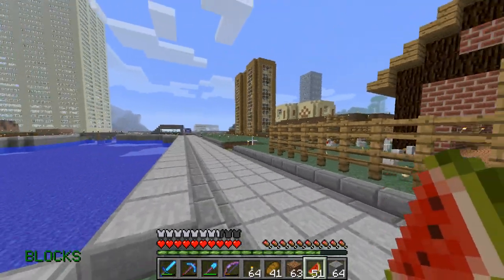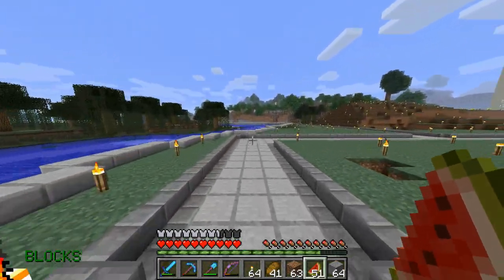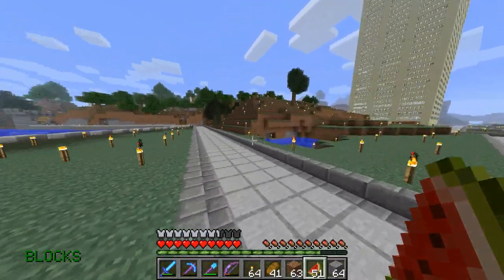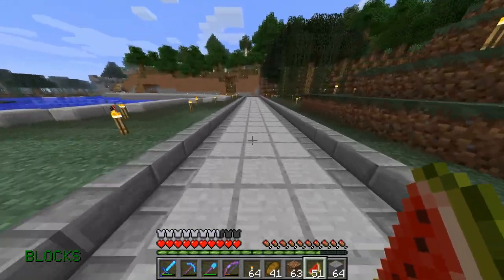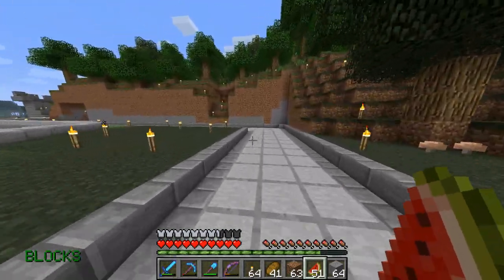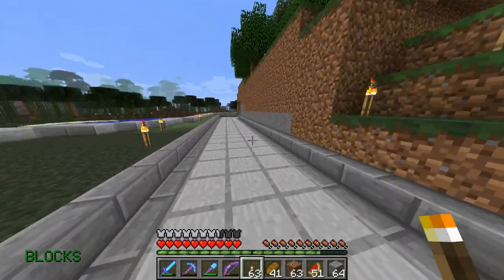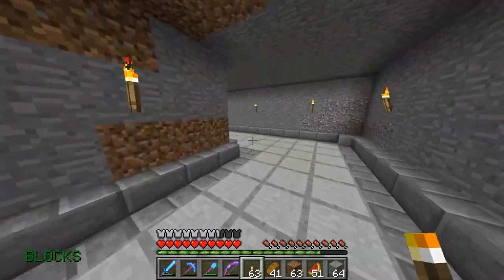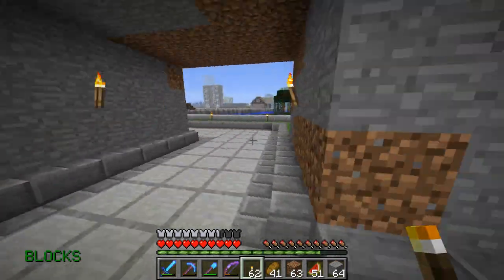I'll show you the other thing over here first. I've added to the road system of our town. One of these roads links up to the other end of the wall on the other side of town, and I've decided it's necessary to build one here as well. So here's a road system all the way to the other end of the wall.